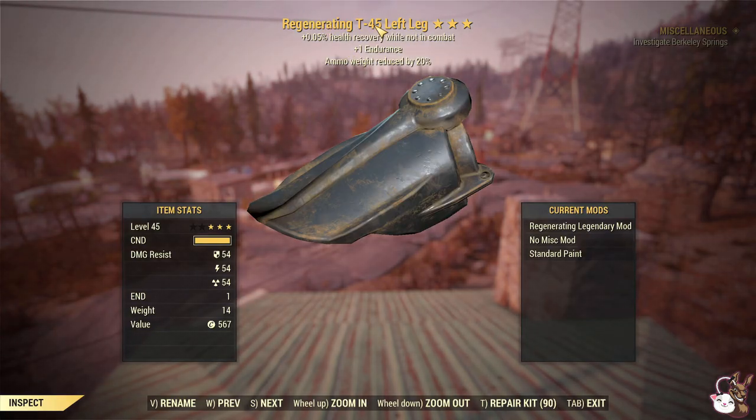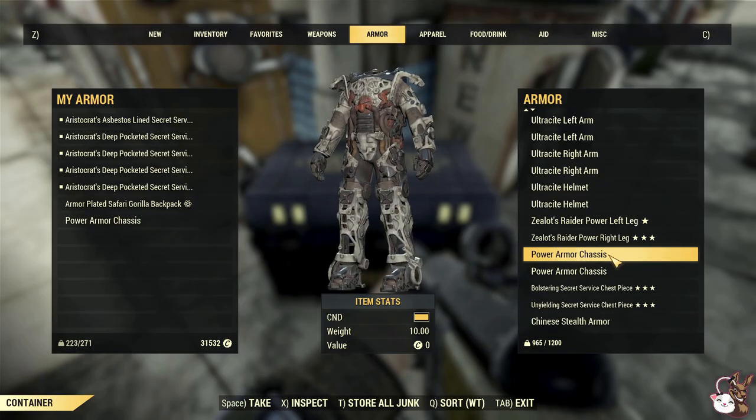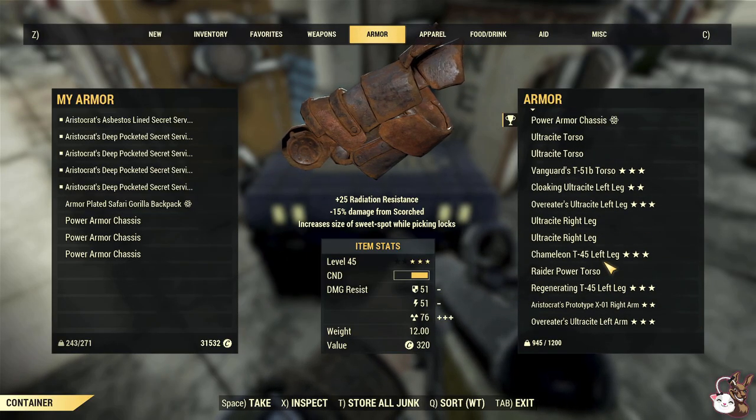If you're like every single player, you are trying to collect legendary items, and lots of them drop as power armor items. They weigh anywhere between 14 and 20, and you are trading them in for about 24 scripts. Now if you've run out of script, you'll probably normally add them to your stash. The little trick is pretty simple.